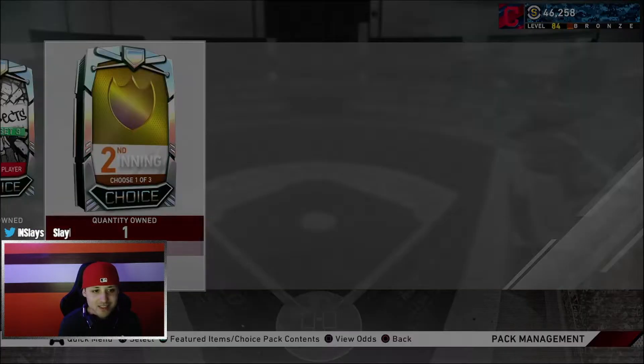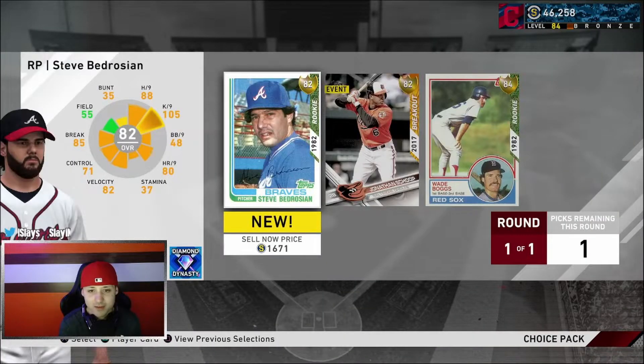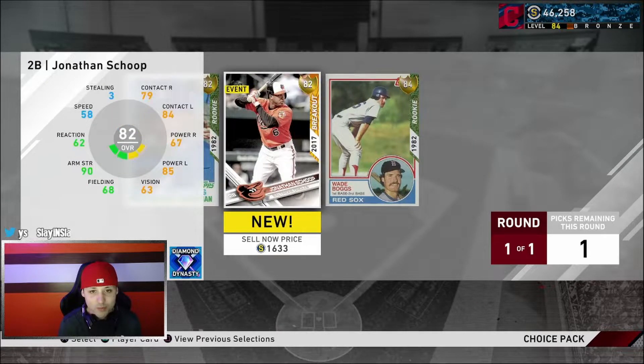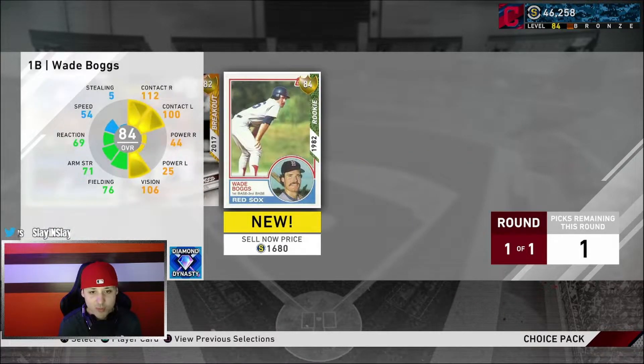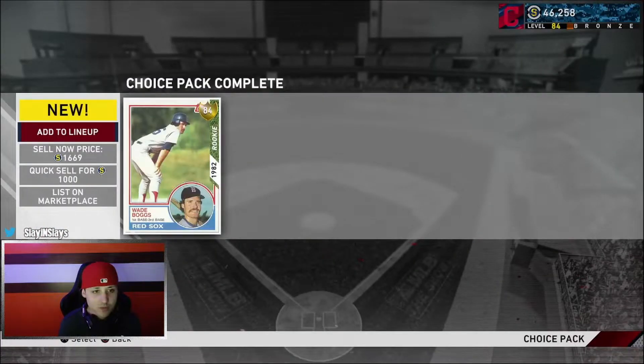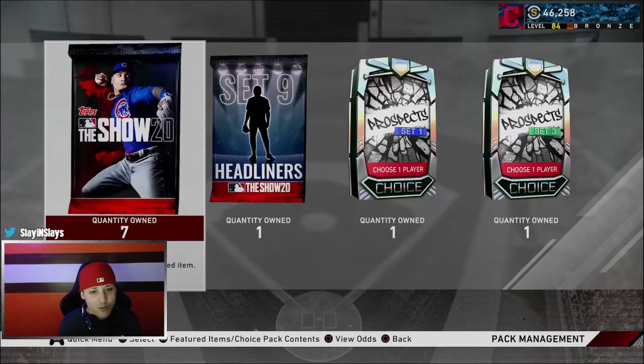We get our second inning choice. There's Jonathan Schoop - I've been playing with him a little bit, honestly not that bad of a card, but he's lower than everybody else. We're going to go with the most expensive though - we're going to take Wade Boggs. That's fine, thank you.